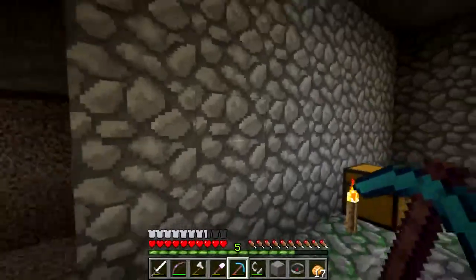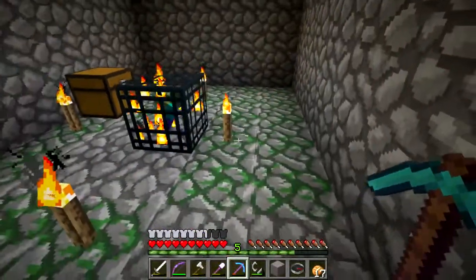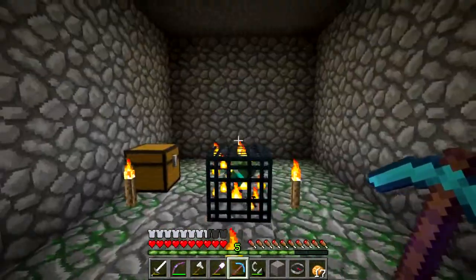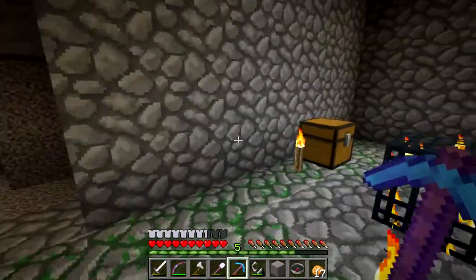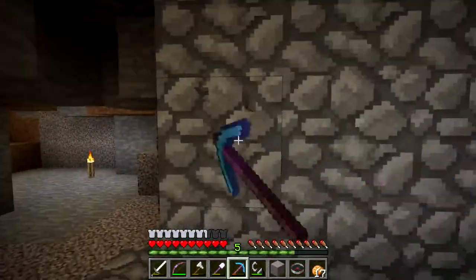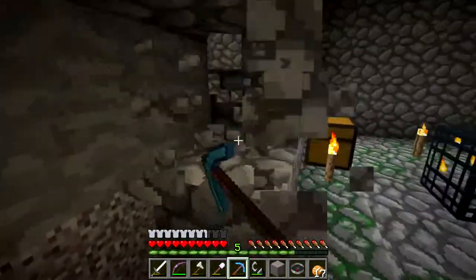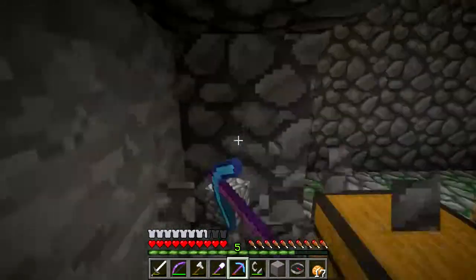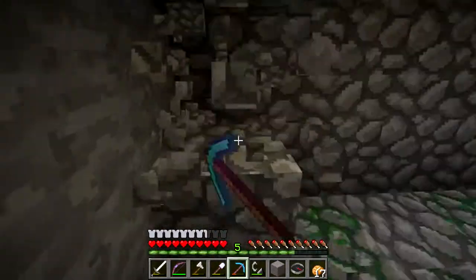First thing I'm going to do is hollow this out. I'll want four blocks on either side of the spawner, about three under it and two above. So I'm going to start hollowing this out. Then I may cut away and come back — I've done a lot of the work. It will depend on how things are going.